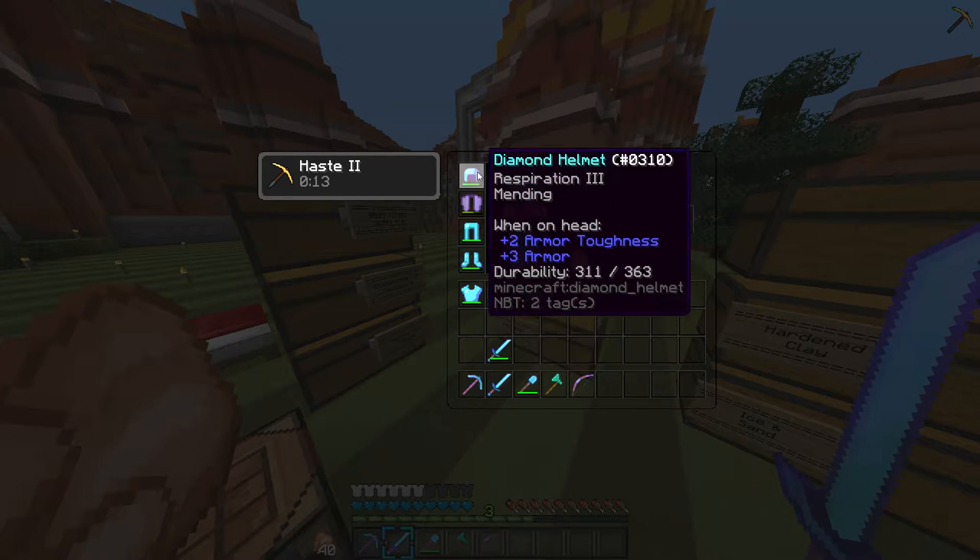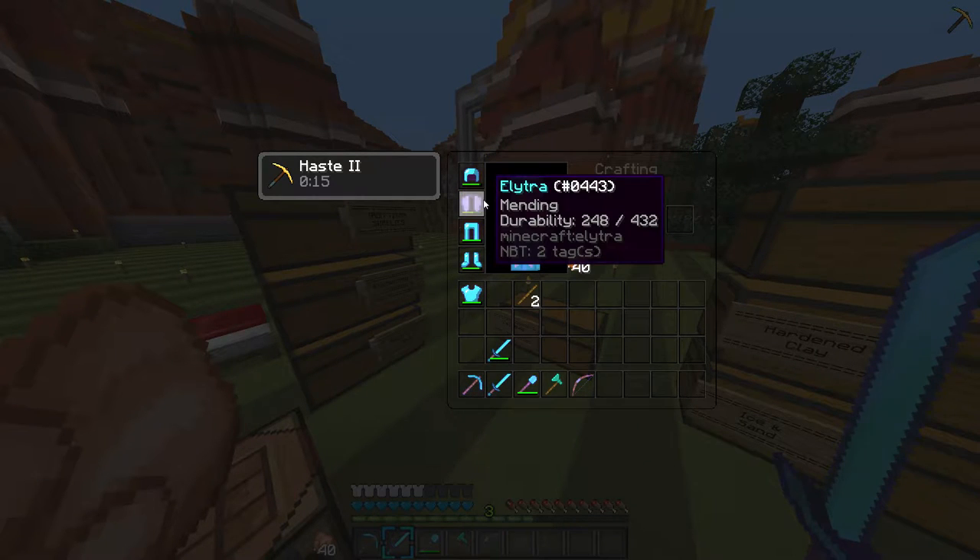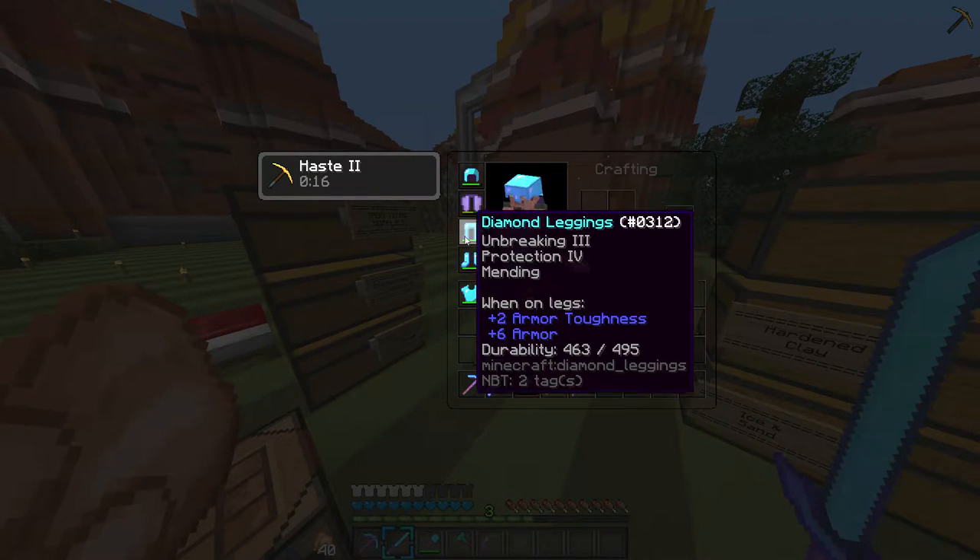Now I feel much safer. As soon as I get Protection 4 on all of these I'd be so happy. You can't get Protection on Elytras, right? You cannot — that's what I thought. But I definitely want Unbreaking on my Elytra and Protection 4 on everything else.